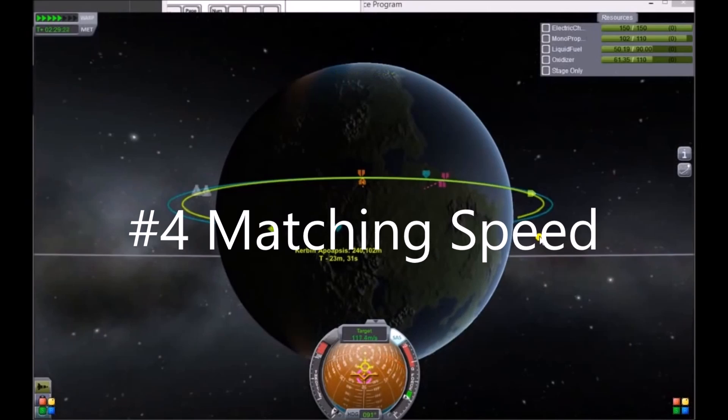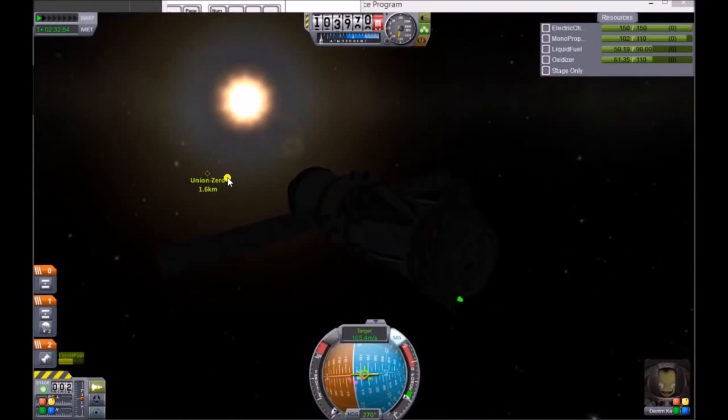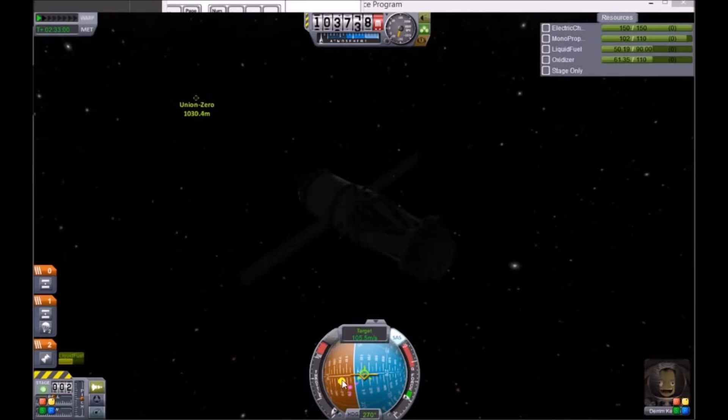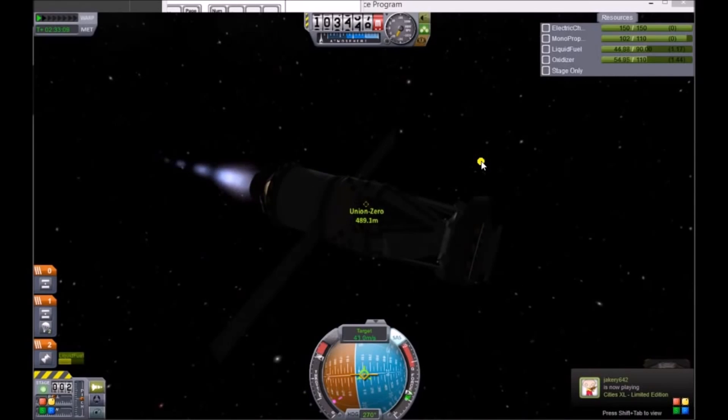Number 4: Matching Speed. Click the speed readout on top of your nav ball until it displays your speed relative to your target. If you're rendezvousing with a higher target, prepare to speed up; or a lower target, prepare to slow down. Fire your engine until your speed versus your target is 0.